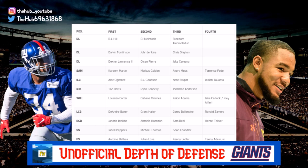At inside linebacker: Alec Ogletree and Tae Davis as starters, with BJ Goodson and Ryan Connolly as second backups, then Nate Stupar, Jonathan Anderson, and Josiah Tauaefa. I expected this. Davis was acquired in 2017 or as an undrafted free agent in 2018 and has shown great potential. Goodson is inconsistent — great on primetime games, more of a role player on regular Sunday games. Josiah Tauaefa was an undrafted free agent I liked; glad to see him break into the roster.